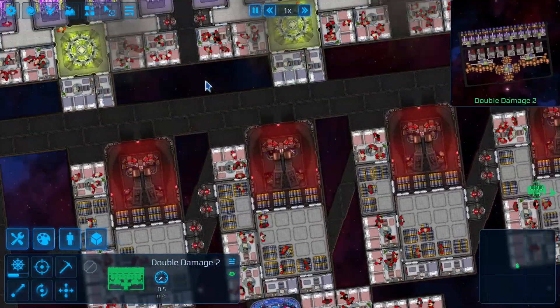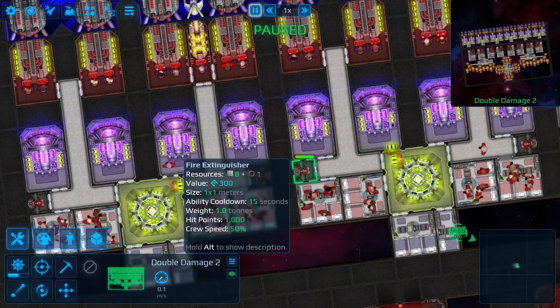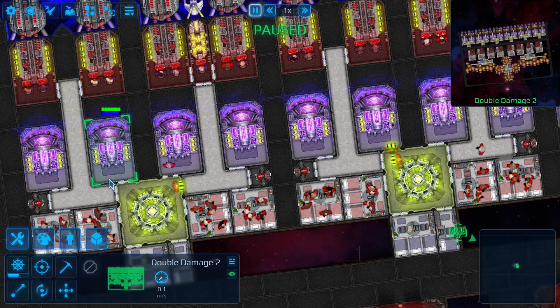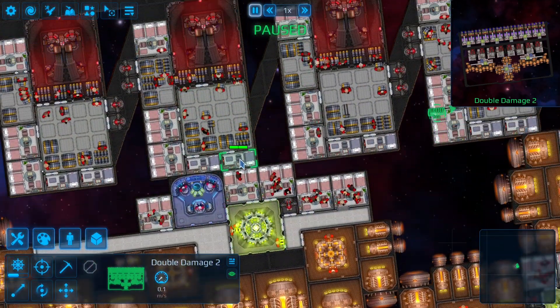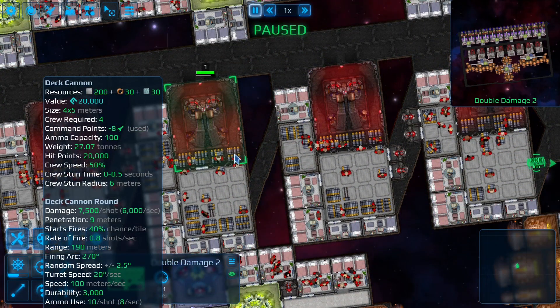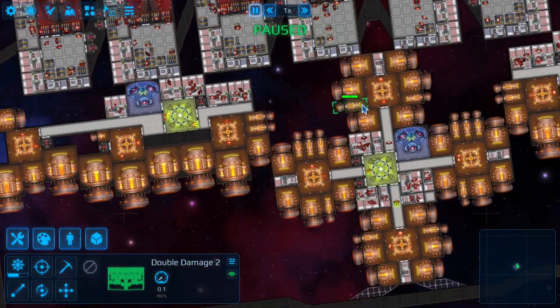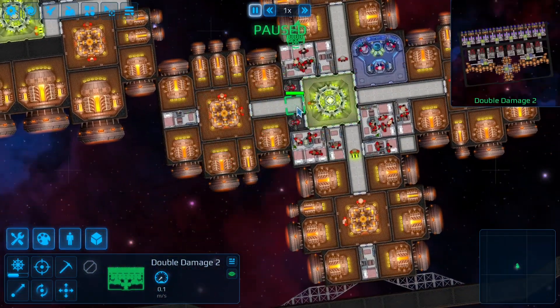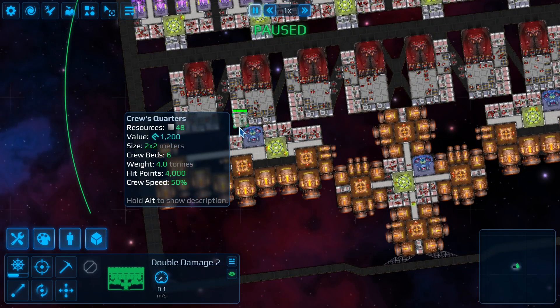Another important thing to pay attention to is fire extinguishers. Fire extinguishers make a big difference in your ship because once something is on fire, it slowly disintegrates. Fires travel much more quickly through corridors and they travel through doors, so if you have too many doors that's a problem. Notice how I only have one door on these sections — everything about your door placement is very important. Do not have your doors automatically placed, they'll just place awkward doors and create issues. It's better to place them yourself.